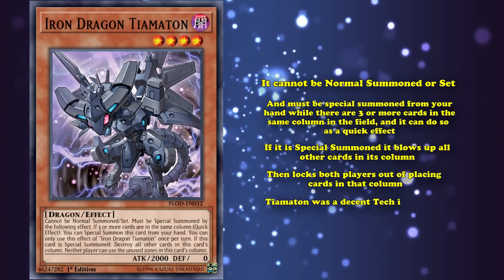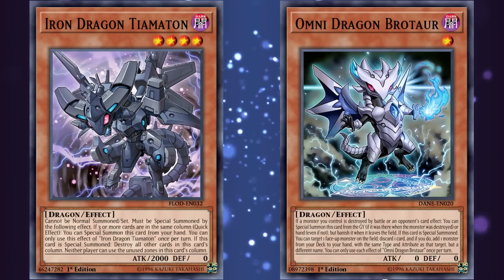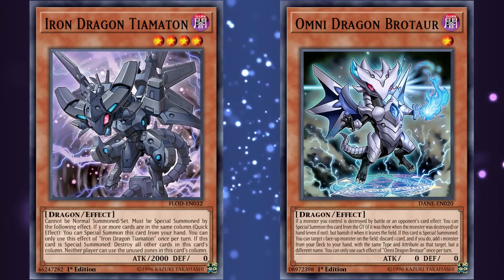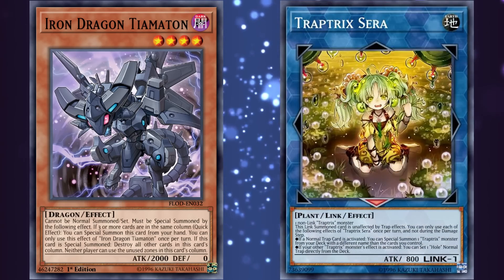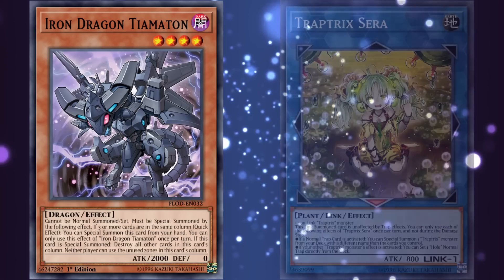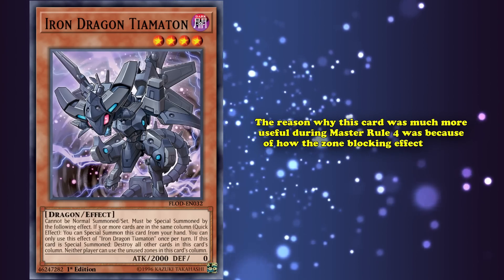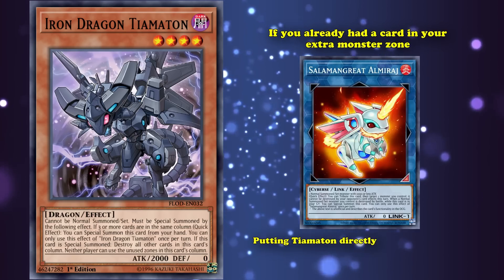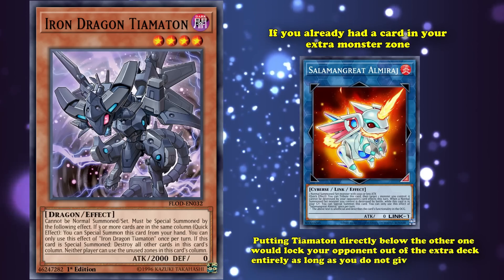Tiamaton was a decent tech in a couple of decks during Master Rule 4. Dragon decks played it as an add-off of Omni Dragon Brotaur for interruption during your opponent's turn, since it has the most advantageous type and attribute a monster could have in Yu-Gi-Oh — Dark Dragon. Trap Tricks also had an easy time setting this up due to their archetypal Link 1, Trap Trick's Sarah, and it also had the perfect level for Xyz plays. The reason why this card was much more useful during Master Rule 4 was because of how the zone-blocking effect works — if you already had a card in your extra monster zone, putting Tiamaton directly below the other one would lock your opponent out of the extra deck entirely, as long as you didn't give them arrows.